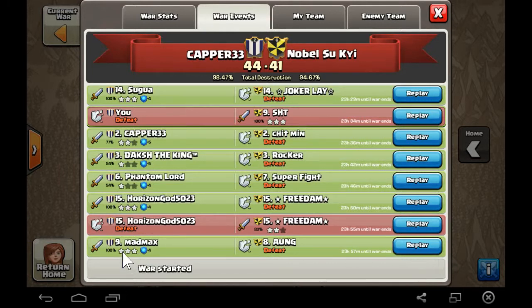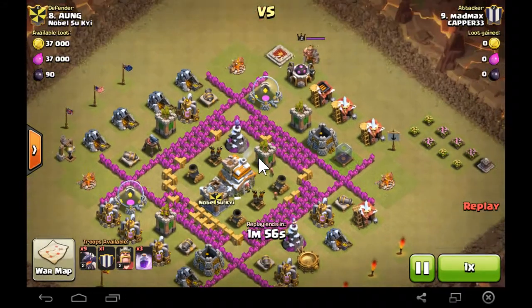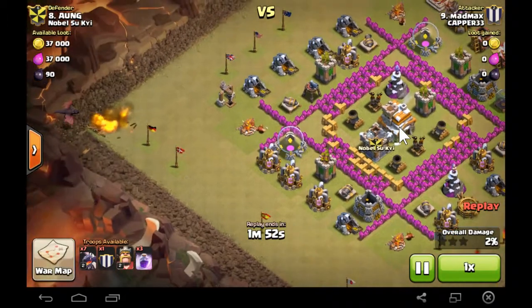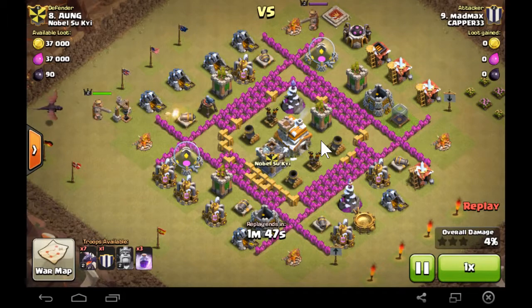Mad Max had clear cut targets — he was going to take number 8 or 9, so he had taken down one step ahead. Mad Max was not taking any chances this time. He likes to experiment and learn more in wars, but since we're facing a level 6 clan, he didn't take any chances. He sent in his dragons with his trusted rage spells.